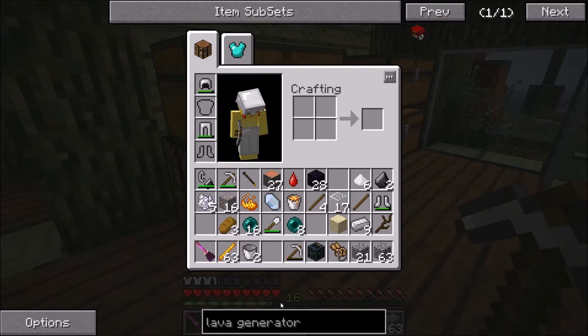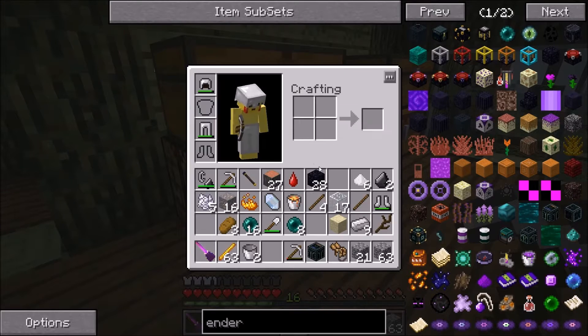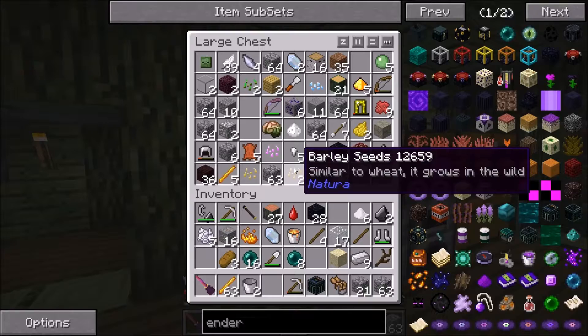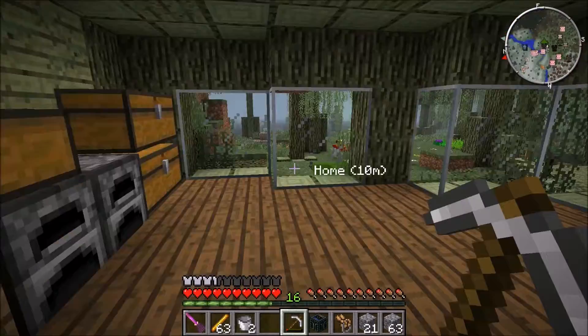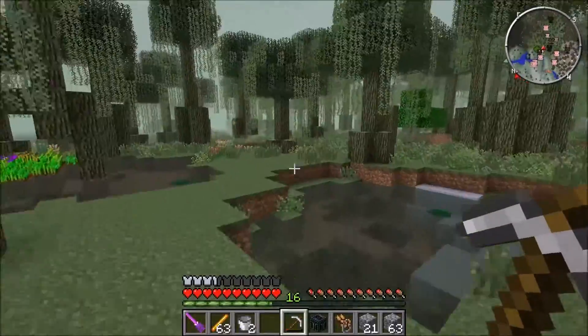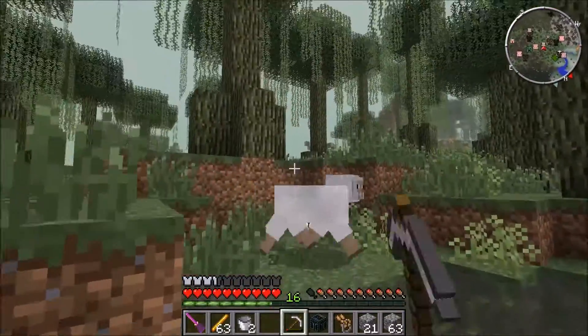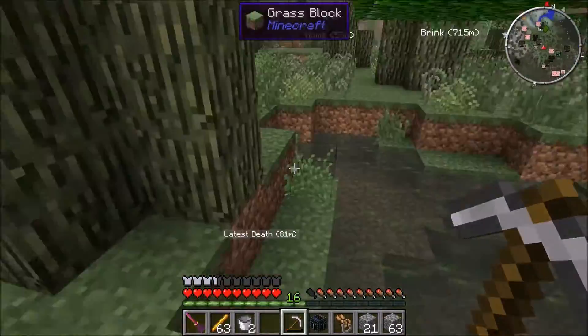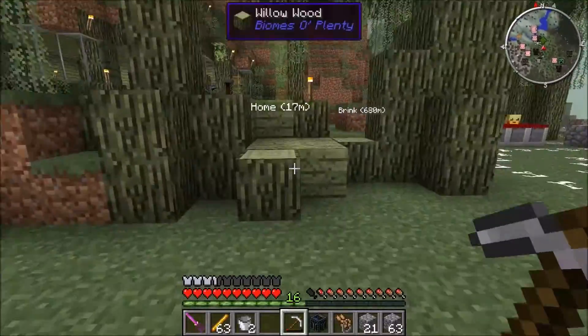Now we need to make a lava generator, but that's not the first thing - we need our ender tanks. I have what we need for that. Do I have wool on me? I have one here, I think I may need to go get some. There's sheep around here. I don't know what colors we're supposed to use, so I might just use whatever colors I have available that aren't being used, until I figure out if we have listed colors yet like we did on the last world.